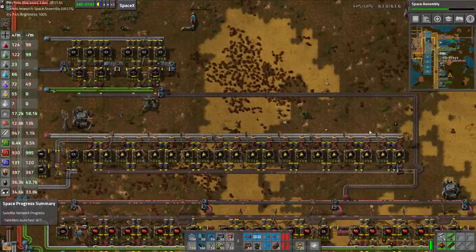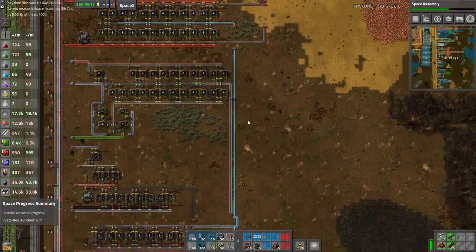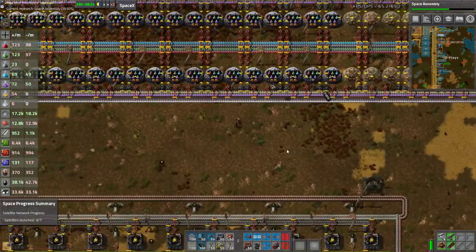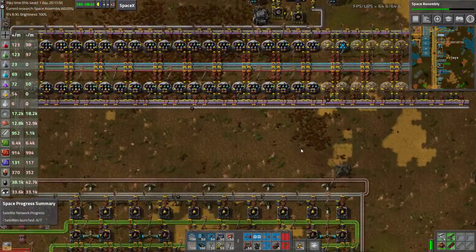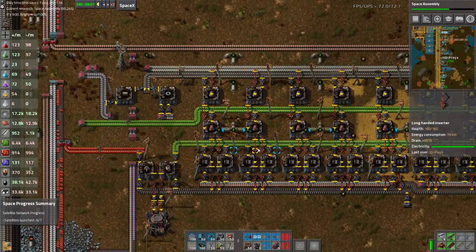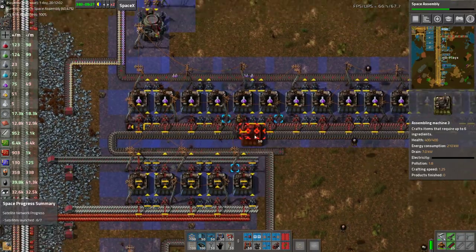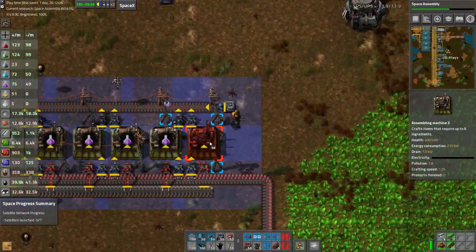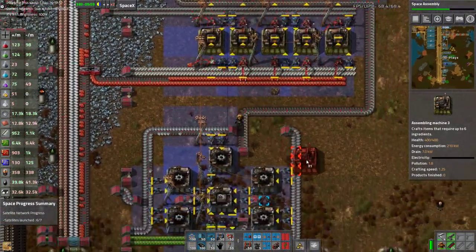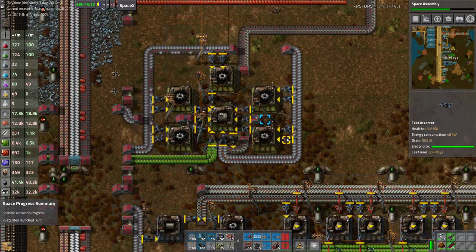That feeds into engines, which feeds across red circuits into blue science. Our labs are now being crafted and dumped, and as soon as the bots can get hold of them they're going to dump them. That's Skynet, which doesn't really need an upgrade just yet. Purple science will also need an upgrade — upgrade those, upgrade those, upgrade those — and you are definitely going to need a bit more iron coming in.